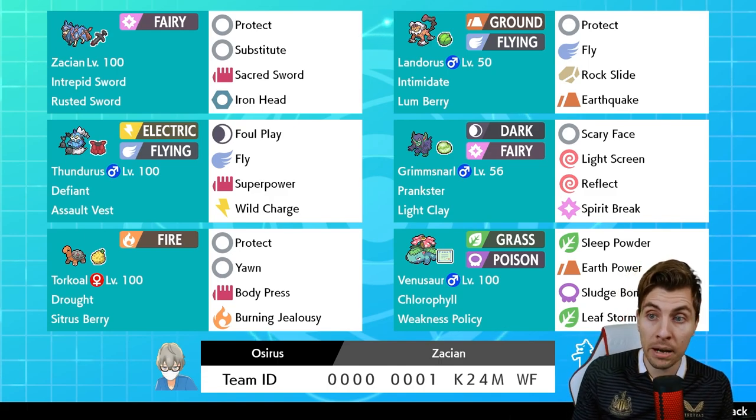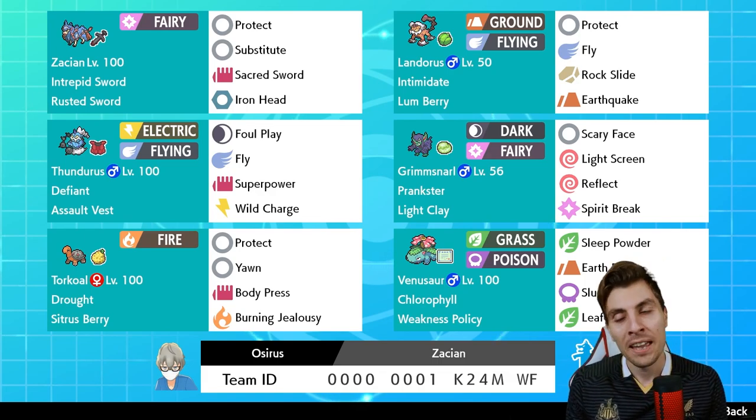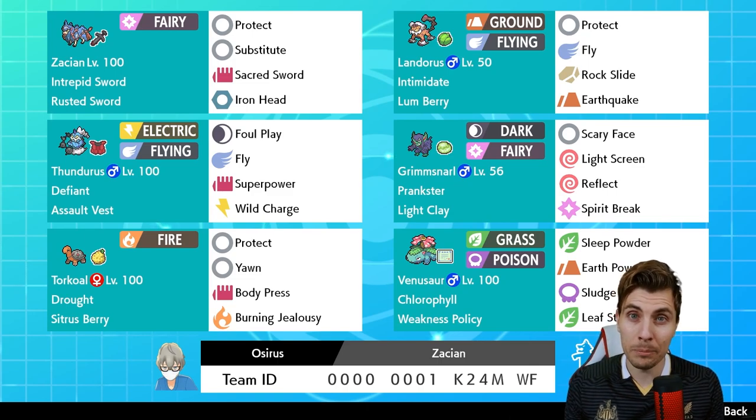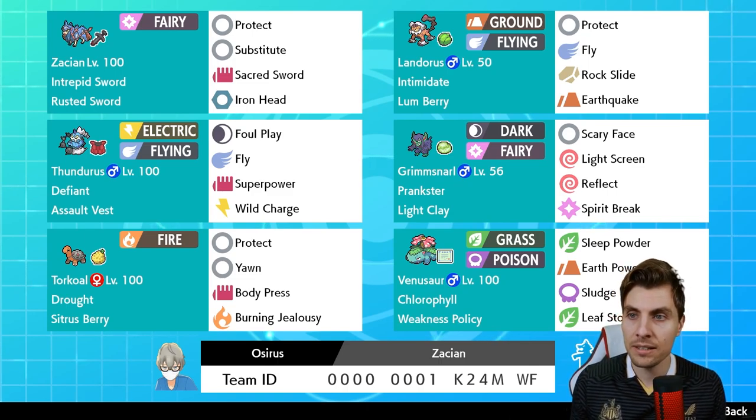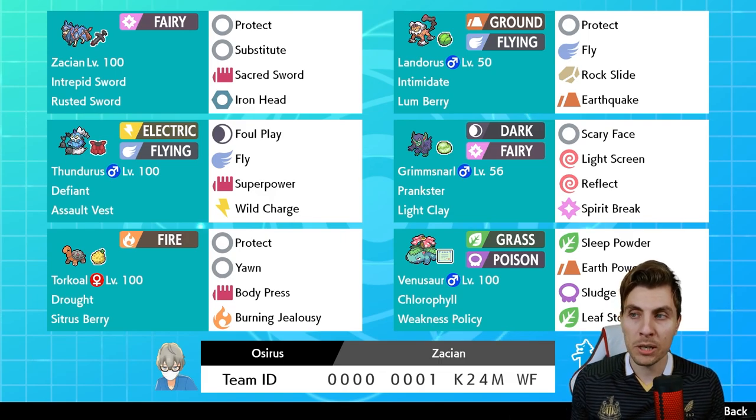We've got Landorus with the Lum Berry — now we've got more threats like Venusaur in the format with things like Sleep Powder, so under the sun Landorus can be threatened. The Lum Berry alleviates that and gets rid of burn issues as well. Landorus is pretty offensive on this team. Then we've got Thundurus — Dynamax is back, Defiant Thundurus is going to play a big role, especially because teams will tend to drop Intimidates on the field. The Intimidate cycling with Defiant can really punish teams.